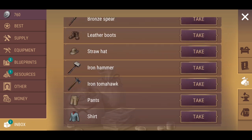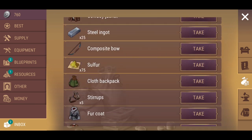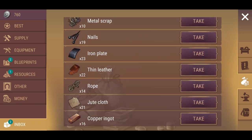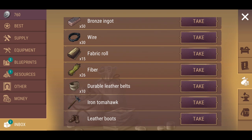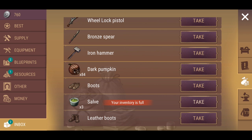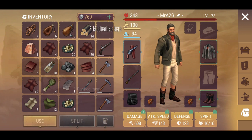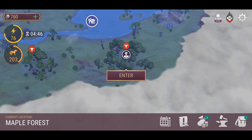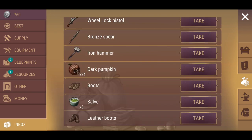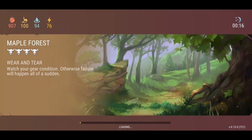I'll take the herbs for now, the cooked meat — anything I can get my hands on right now is going to benefit me. Inventory full. Let's heal up and go back into that. Without that, I think I'm going to die.